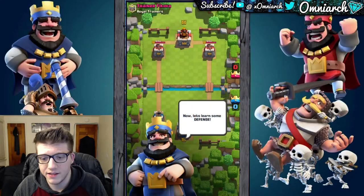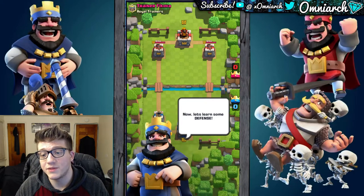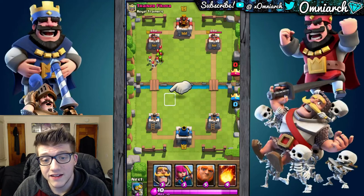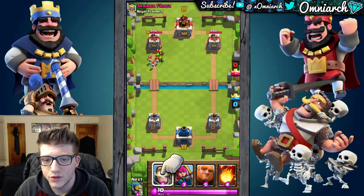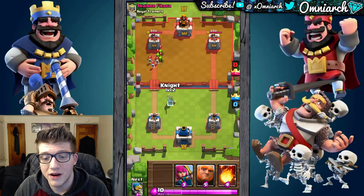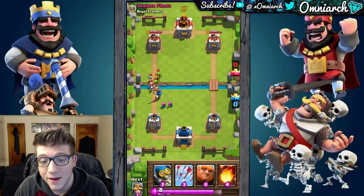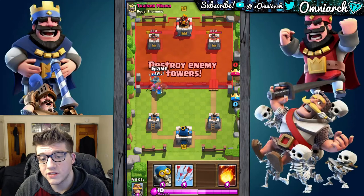As you can see it's only a six-card deck for the tutorial, but we'll be earning the other cards. Let's hit battle and we're going to learn about some defense here. I'll also talk about some of the different types of cards in the game — there are three: troops, buildings, and spells. The enemy has deployed some skeletons and some goblins on the left lane — nothing too crazy, pretty easy to destroy. We're going to place the knight down, because he's a very universal, well-rounded unit, and place the archers right behind him so he takes the damage while the archers do the dirty work.